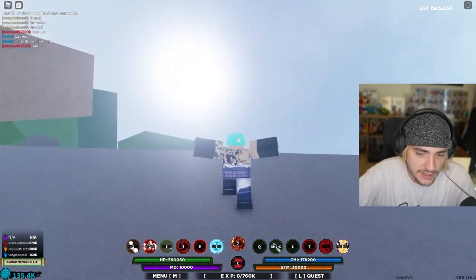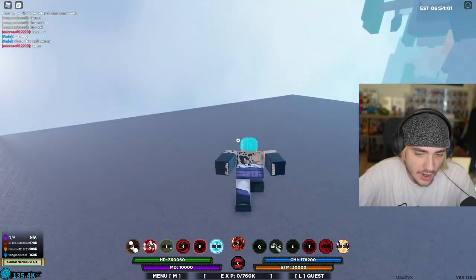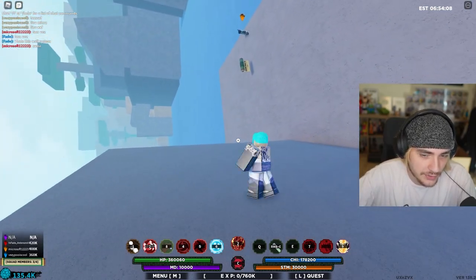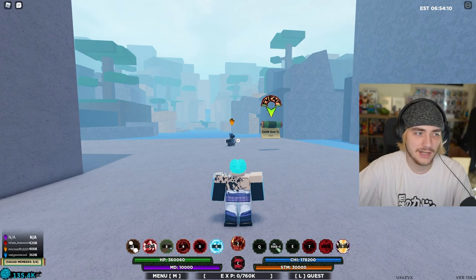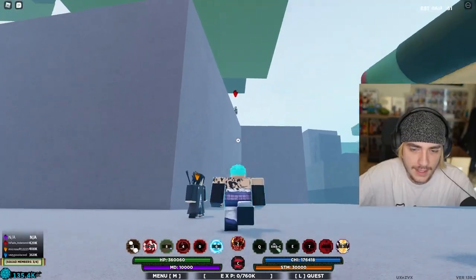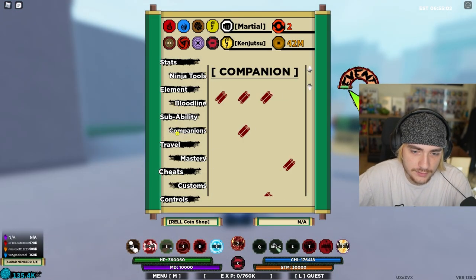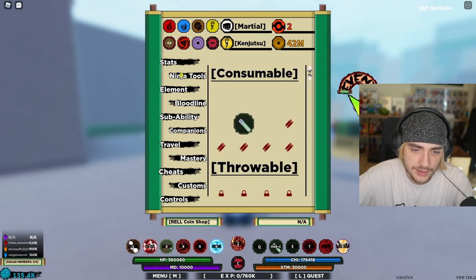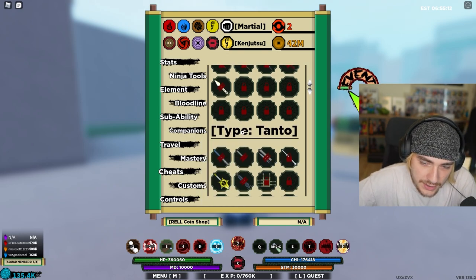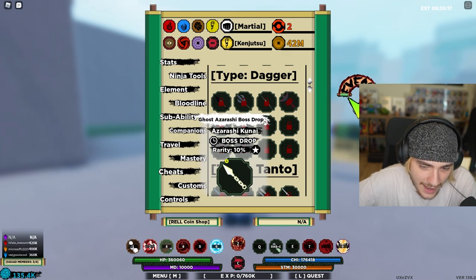This wall system sucks — let me toggle it off and do it the old way. Now you can fight on the walls? Who asked for that? Nobody asked for the new wall-walking system. There's Rock Lee up there. What happened to my Stormbreaker? Do I lose it when I use the four-tails? Is this other weapon just a dagger? Who cares about a dagger.